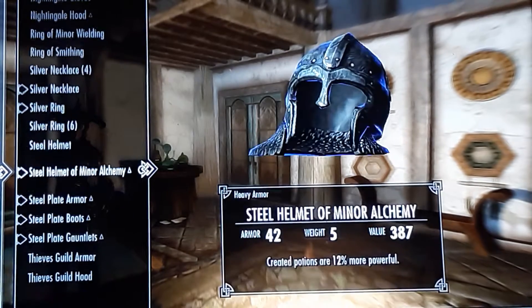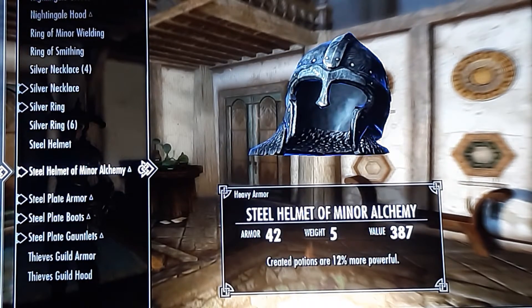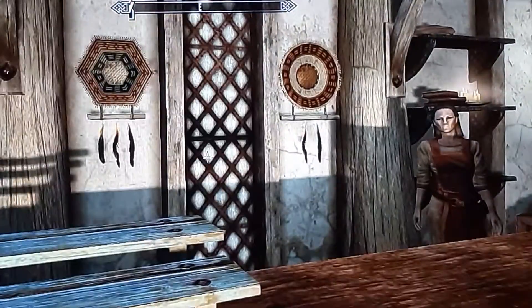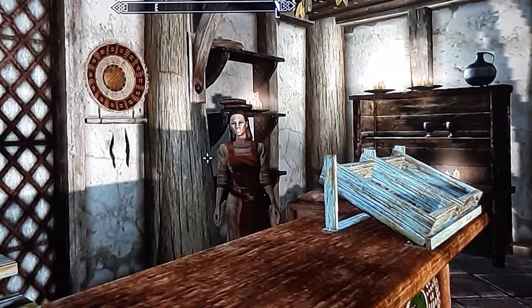You see how much gold I have — almost near 4,000. If you want to know how, it's alchemy. It's very simple. Come to your local alchemist, wherever you may be.